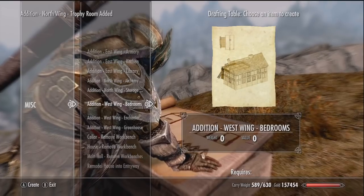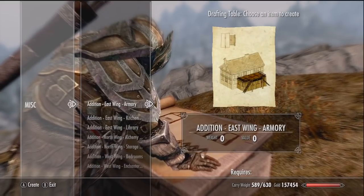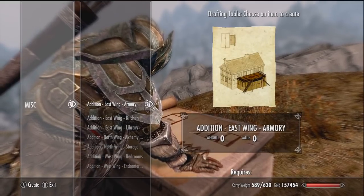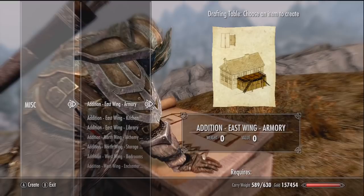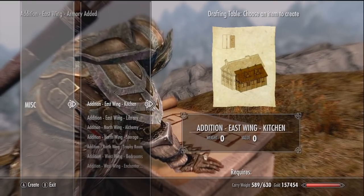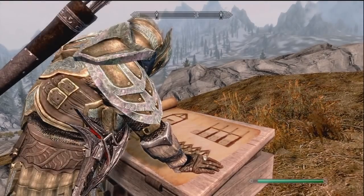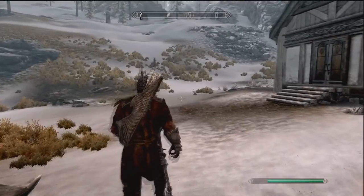First off, you can see that with your house you can have three different wings, and you have three choices from those three wings, so it's nine total things you can add on to your house. Right here I'm going to put an armory because I want some more mannequins. I'm going to put an alchemist tower on the left side and then a trophy room on the end.